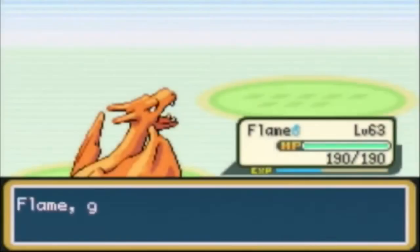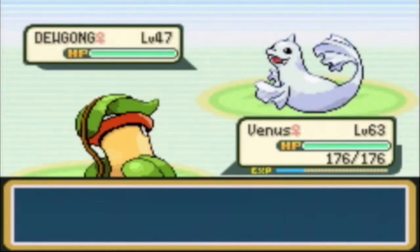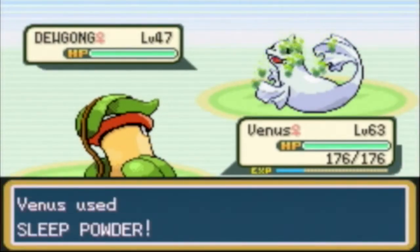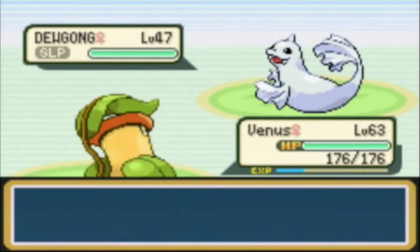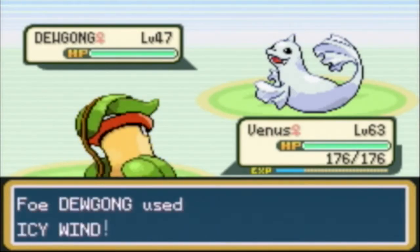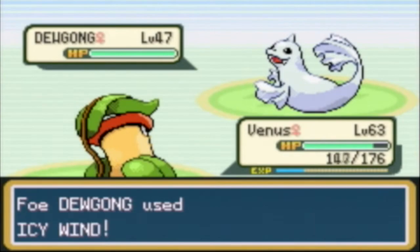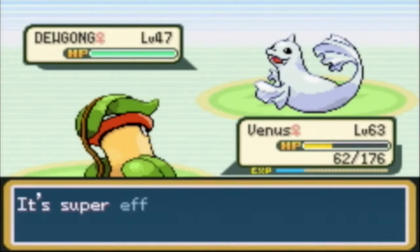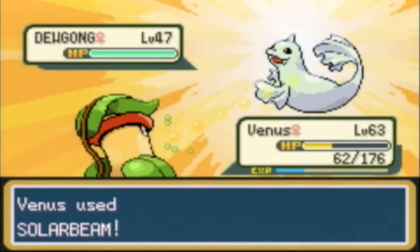Doduo - okay, I'll switch out. I'm gonna switch to Venus and use a Sweet Scent and Solar Beam combo, I'd like to call it. Maybe not considered a combo to the fullest, but it's still something to work with. So let's use Sweet Scent on it first. There we go. Fall asleep, it's the trainer's Doduo. And then we'll get a Solar Beam on it. If we can stay asleep that would be awesome - oh come on, that's gonna be super effective. You had to wake up Doduo, you had to ruin all my plans. Fine, I'll just use Solar Beam.